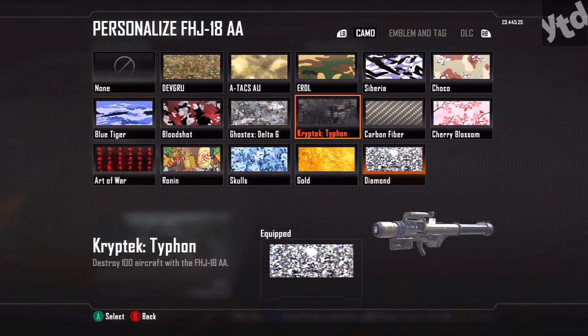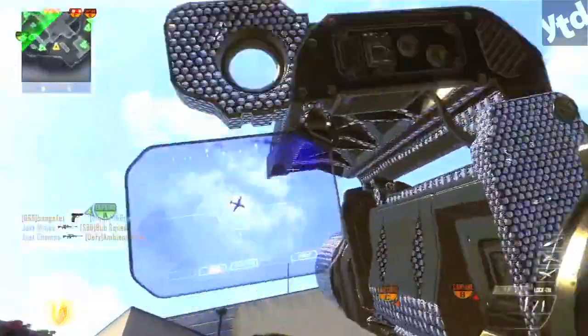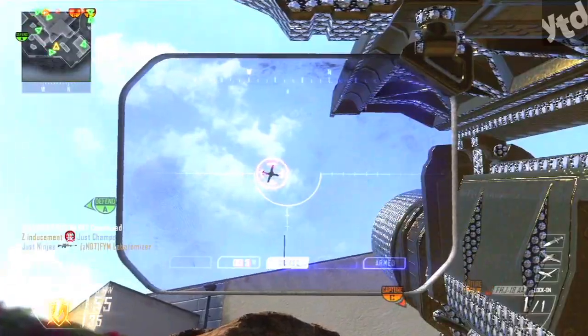Next up is the FHJ. After you have destroyed 100 aircraft with the FHJ, move on to Carbon Fiber: destroy 10 aircraft quickly as they enter the airspace — pretty straightforward. Cherry Blossom: destroy five aircraft in a single game — simple enough. Ground War will probably be your best bet because there are a lot of UAVs.